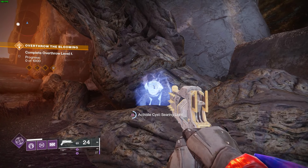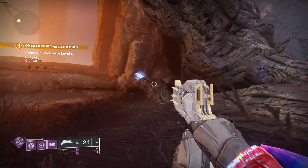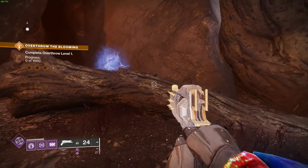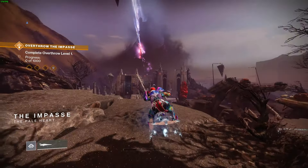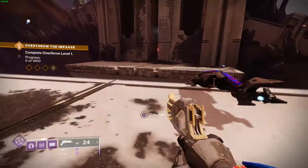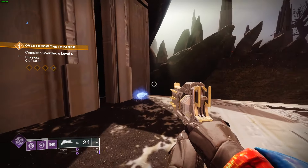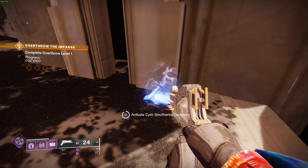Once you come to this section, this little area here, you should see a bird sitting on a fallen tree. Once you go up to it, the alternative cyst is the Searing Light. The current one we have is called Slayer. You need to activate the alternative cyst right over here. Keep in mind that when you swap it at the bird, you can always swap it back immediately after — you can do this as many times as you want and you can't really mess it up.